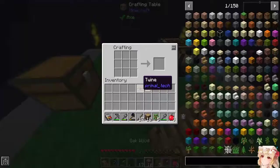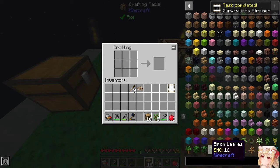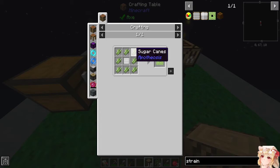Now that we've proven I'm still a bona fide idiot, let's keep going. Strainers — we have three types — and a fisherman, which we need sugarcane for, which we can't get currently.